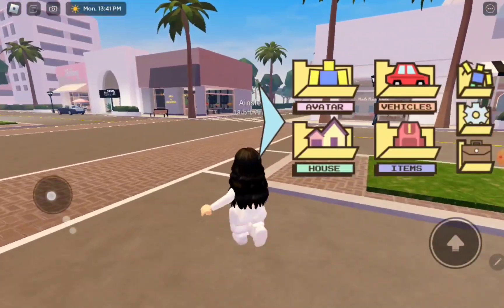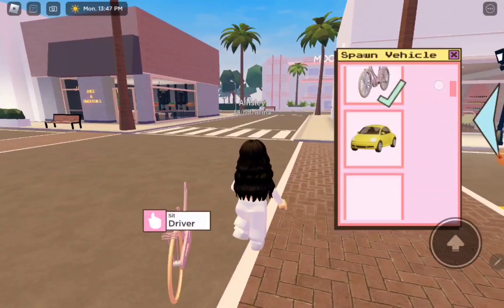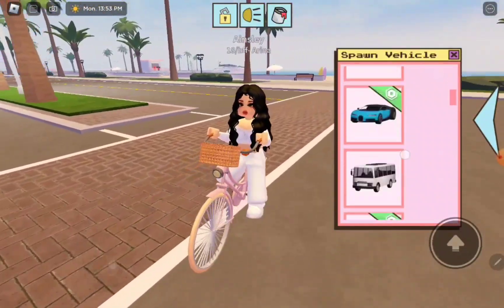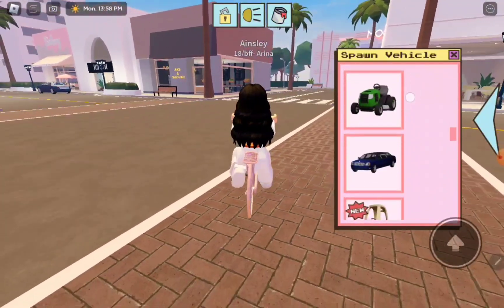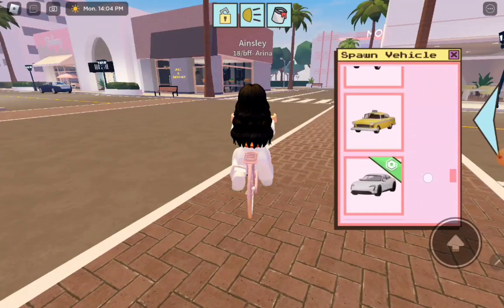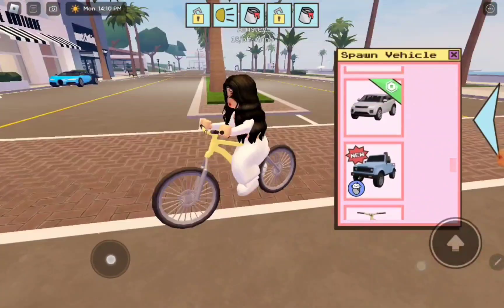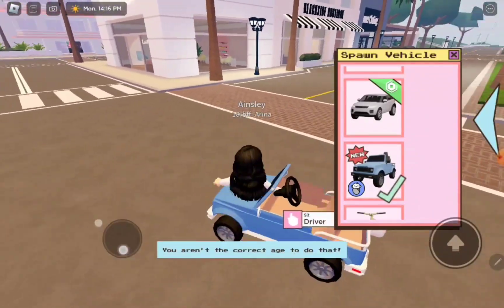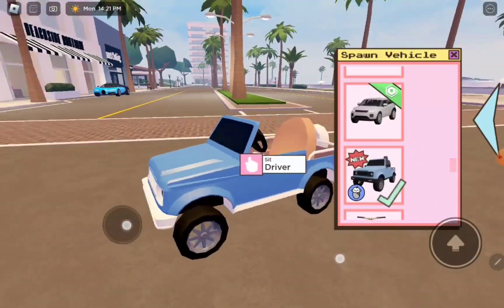Okay so basically we're just gonna be driving - let's see the bikes first. Let's try to find them. I think this is one of the new bikes. This is the kid's bike - wait, actually that's the car! Look at that, it's so cute.